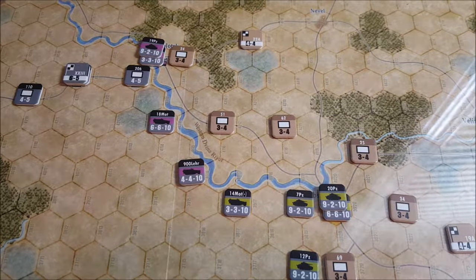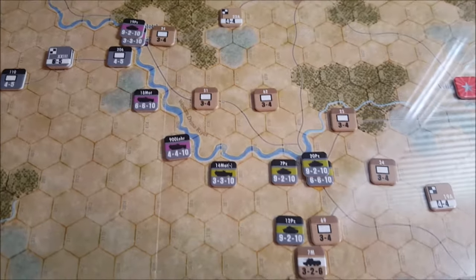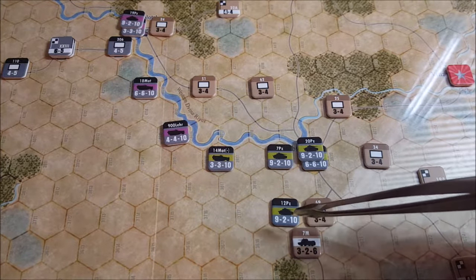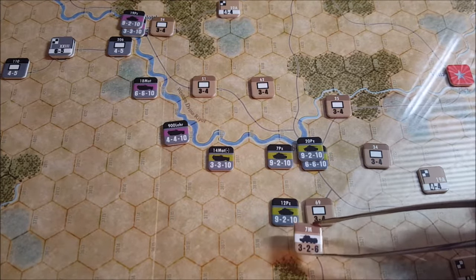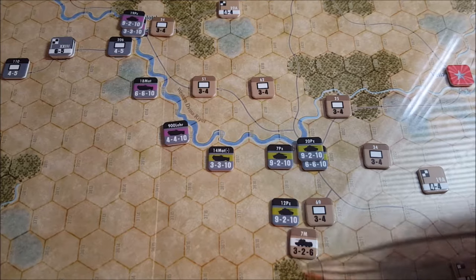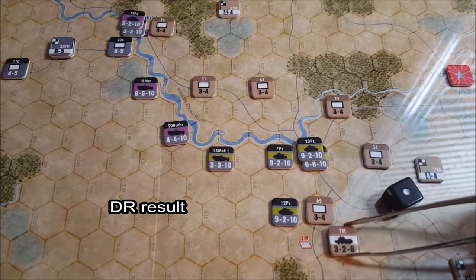Following Second Panzer Group, we move on to Third Panzer Group, and these guys now get to move. There's not much here to think about because we can't move our units in the first opening phases. It looks like there are two different combats that could happen: 12th Panzer can become engaged, and also our stack up here with 19th Panzer in the north. We're going to attack the 7th Motorized Corps here — this Russian tank unit. There are no terrain benefits for the Russians in this case, attacking at nine to three — a three to one plus a two column shift to the right — that's going to be a five to one, and we roll a one.